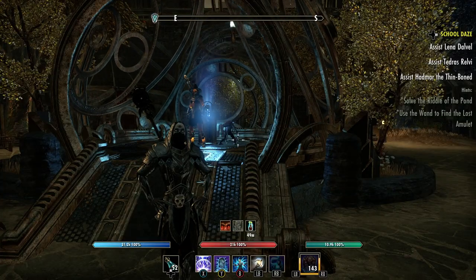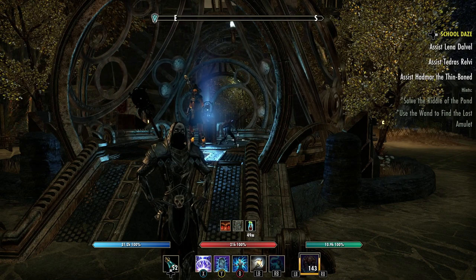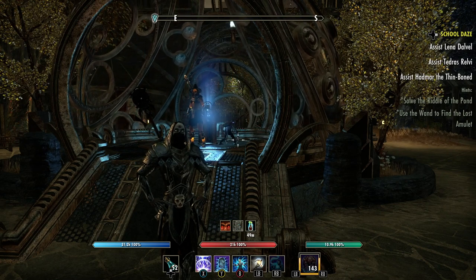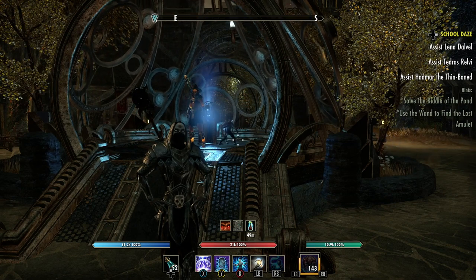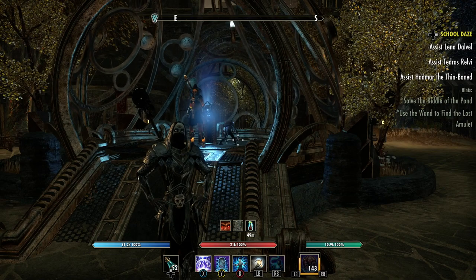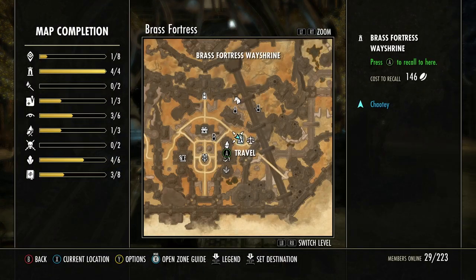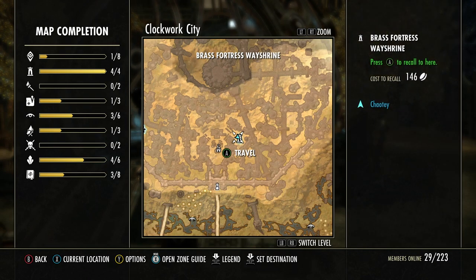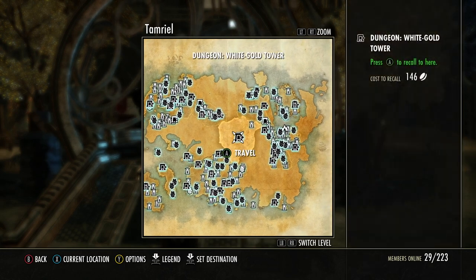Hey everybody, this is Joby and today I'm in Clockwork City because I want to show everybody how to get the golden recipe, which is the citrus filet from Clockwork City. It's really easy - it's just like the Ozorga's fetch quests. Where we are is in the Brass Fortress, Clockwork City.